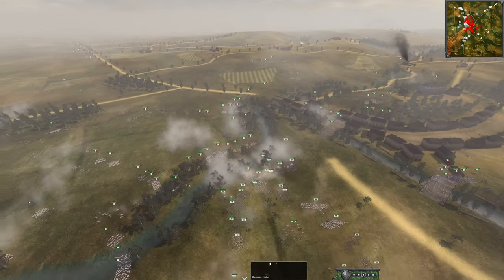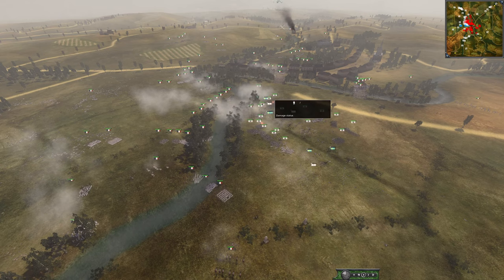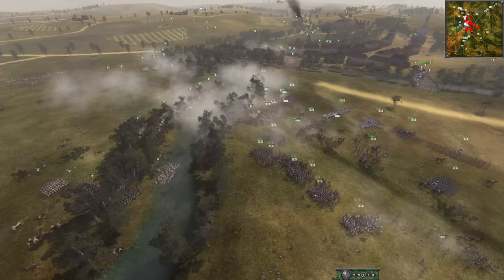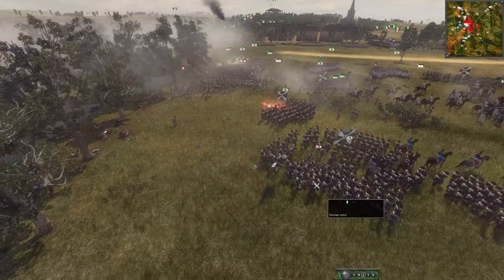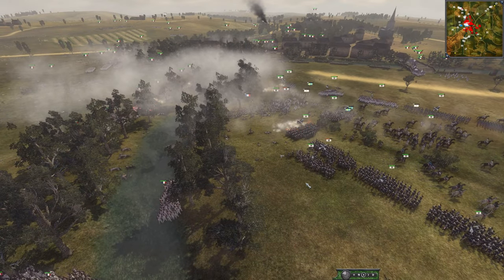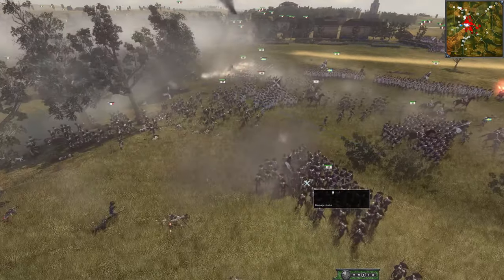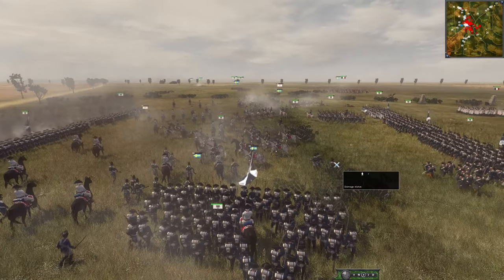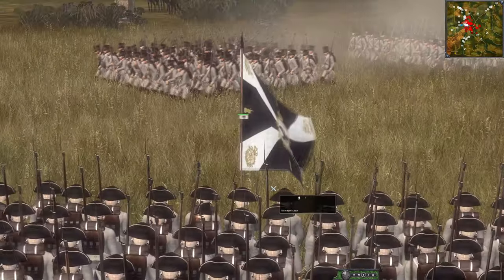The moment the Prussians retreated, it was over. They couldn't stand there to shoot because they were walking the wrong way, and to stop and turn around by that time France is right in your face. The Landwehr don't have good enough accuracy and reload skill to get a good deadly volley. You need some guard units, light infantry, grenadier units to countercharge the French, plus cav close by your infantry.